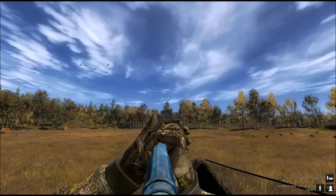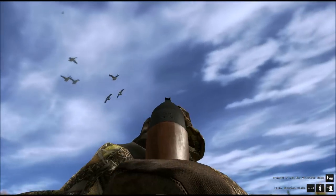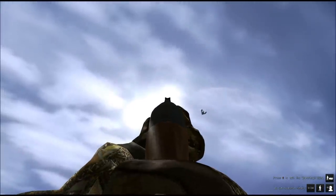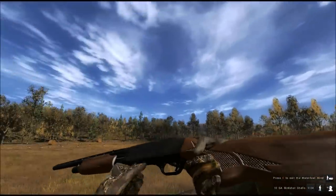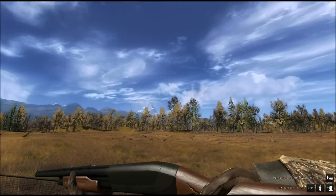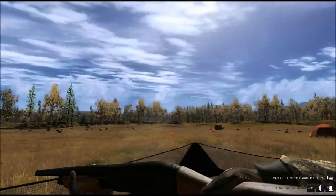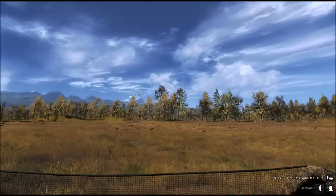Using the short-range caller is a bit of an art. If you call too late they will split into two groups. Five shots, six geese down — this was perfect! But you will also have frustrating moments: sometimes you have a lot of birds coming down and you hit one, two, or even none. Don't get discouraged; just keep luring them and wait for the next flock.